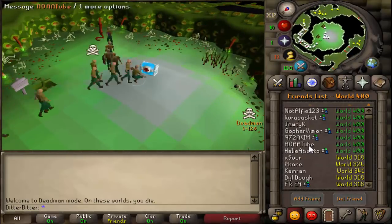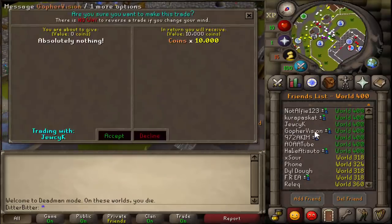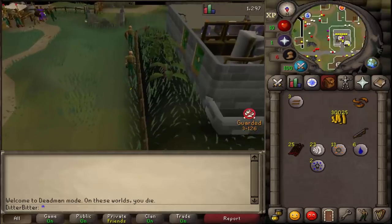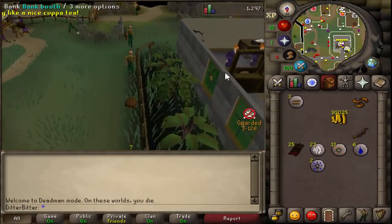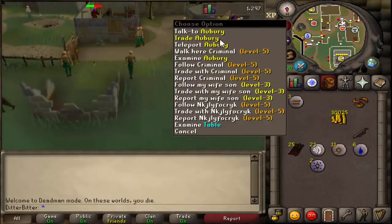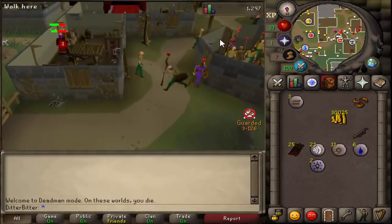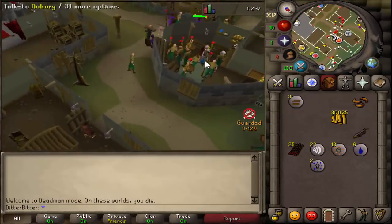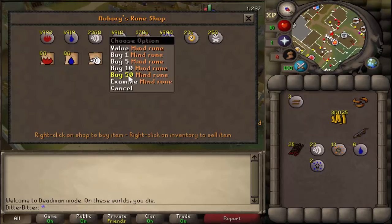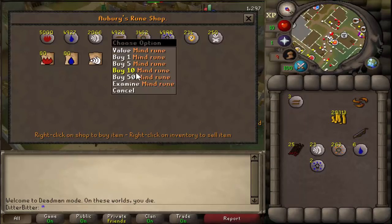We wanted to get 45 Magic and around 60 Range and like 20 Defense just so we were okay, then go do all the quests. With my 30k I decided to buy about 400 Fire Strike casts which should have got me to 45 Mage easily. I bought 400 mind runes and 800 air runes — because there are so many people, this actually cost a lot more than it should have, with about 2,000 other people competing for runes at the start.